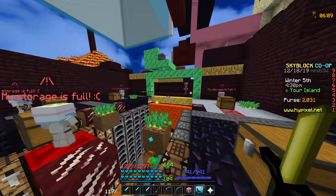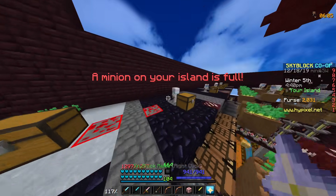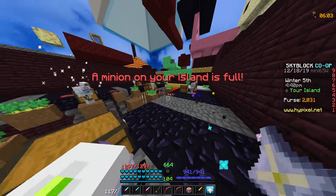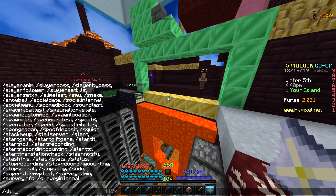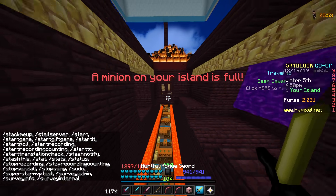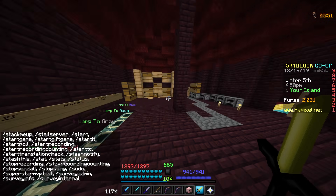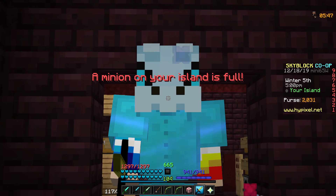There used to be a way to get the snow minion where you crafted it with an endstone minion, and only a couple people got it because they disabled the crafting recipe. If you do the skyblock recipes command and search for the snow minion it would show you how to craft it, but it doesn't work anymore and there is no current way to get the snow minion right now.